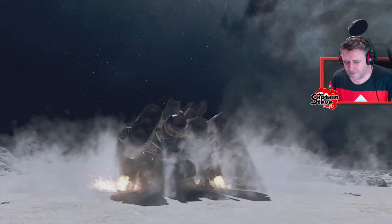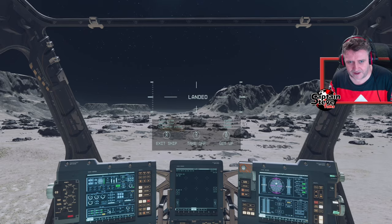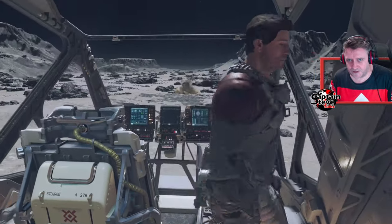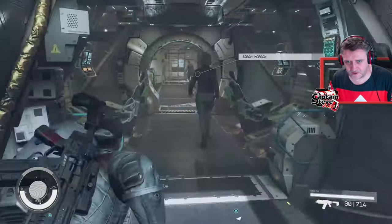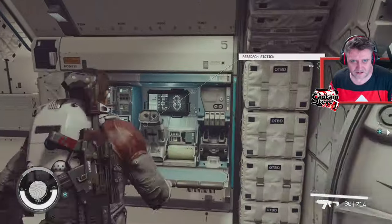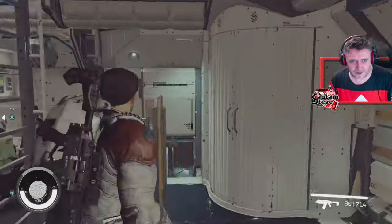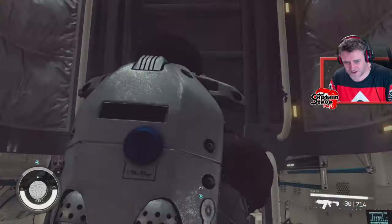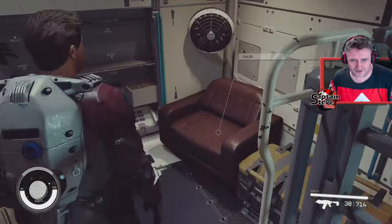Let me stand up from my seat and show you around the ship. Before, both floors looked exactly the same - I had two terminals, ending up with a duplicate of the research station and navigation console. But now when I go upstairs I've changed it to my captain's quarters.